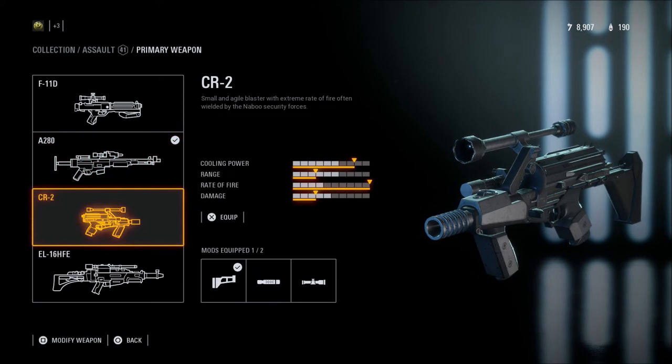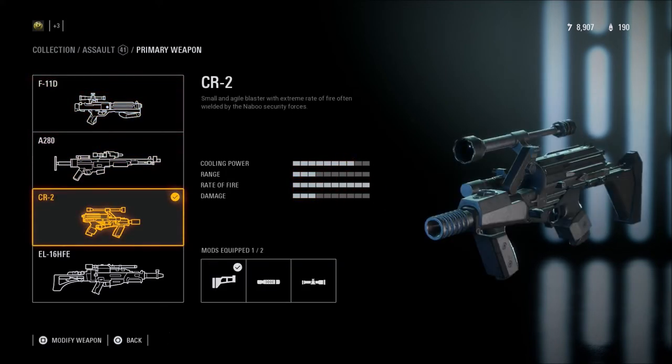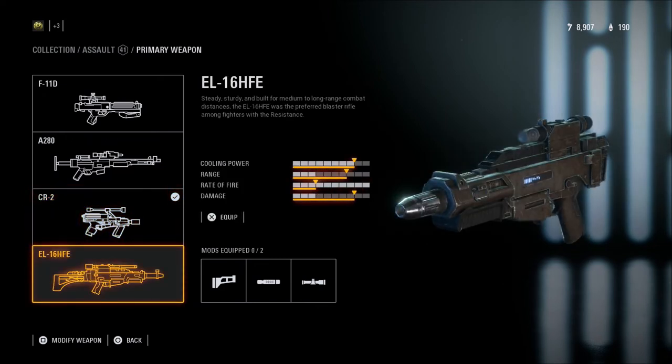My personal favorite weapon is the CR2, which is pretty much a submachine gun. It's great at close range and decent at close-medium range, but at long distances it is garbage. It does have some decent attachments — the stock reduces spread so you don't miss as many shots. I'm not a big fan of the ion shot or infrared scope, so I usually just run the stock. The CR2 overheats quickly because it shoots very fast, and it doesn't have a lot of range or damage, but it's my favorite because I play very aggressively.